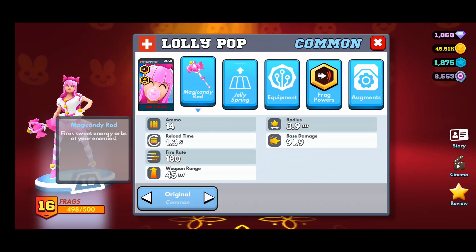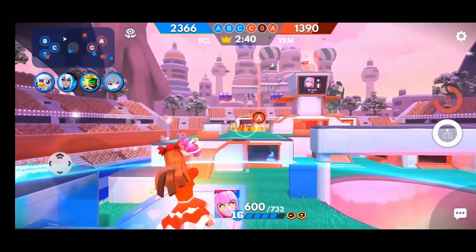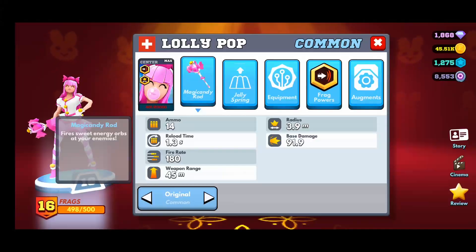These orbs do pack quite a punch at almost 92 base damage per hit, which is really nice when you consider her 3.9 splash damage radius — that makes it very easy to hit your shots. It's very forgiving, so if you're not the best with accuracy, Lollipop is a good character. Her weapon range shows 45 meters, but that's only for auto-fire. If you manual fire, those orbs will travel almost unlimited distance across the map, which is super helpful and part of what makes a good Lollipop player.